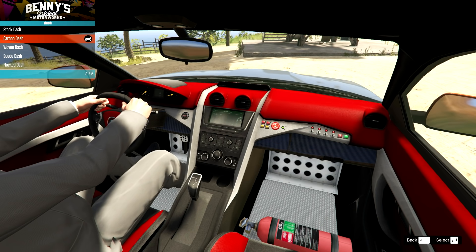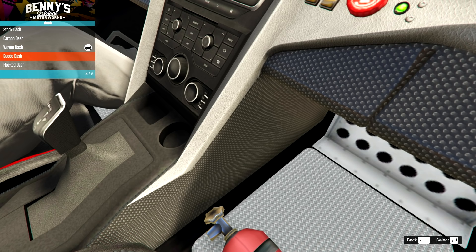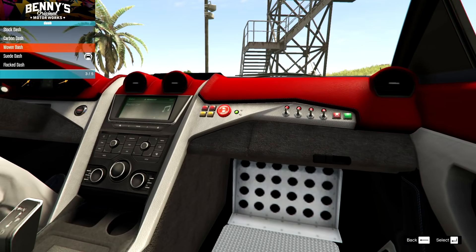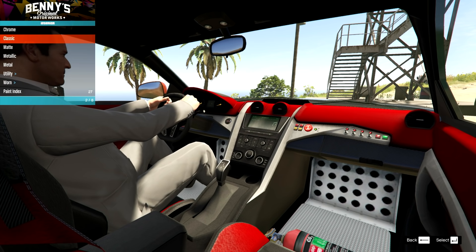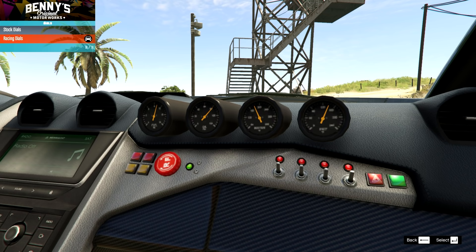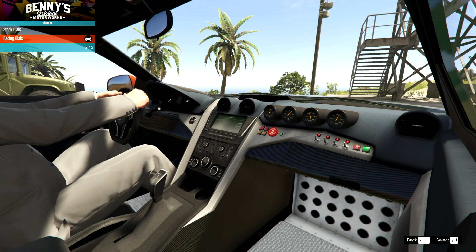We do have more options on the dash: carbon dash, woven, suede, and flux — just in a small section, not the whole dash. We can change that colour too; I'll go for some carbon. On interior colour, we can change the seats and everything else. We also have racing dials, which adds gauges. On a modern car like this you'd think it would all be done with computers, but some people are into it — we'll add it, why not.